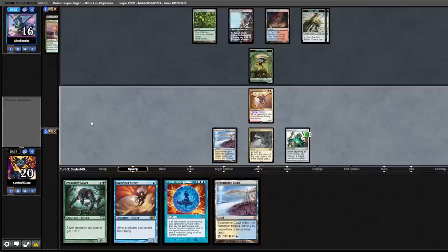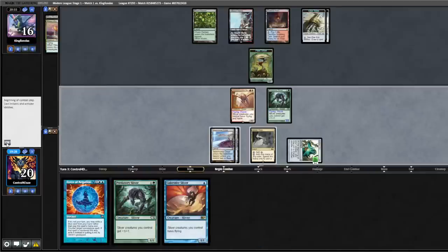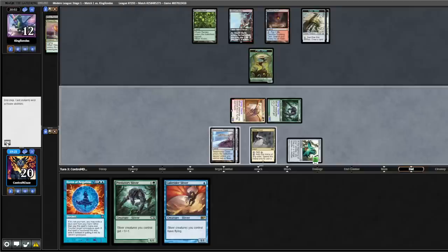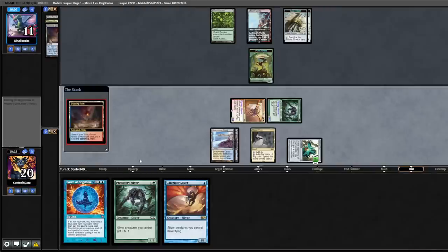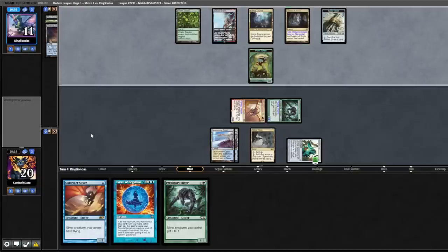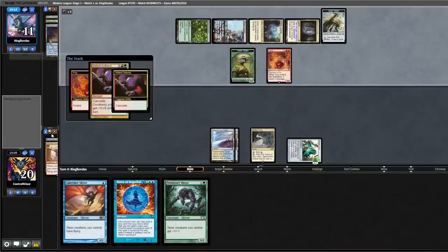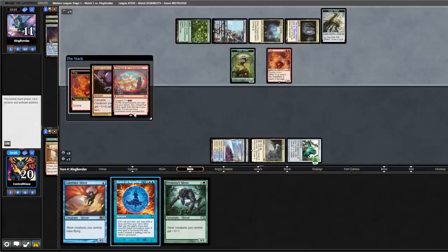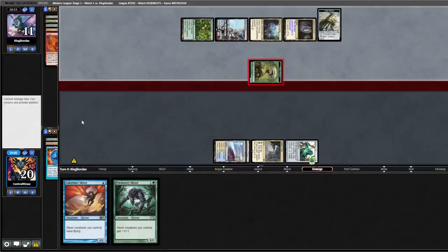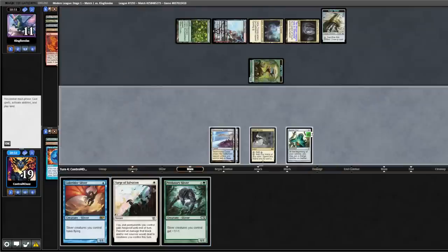Opponent plays a land and passes. We take up the Vial to two, activate it, put our Predatory Sliver into play, and attack for four — opponent's down to twelve. We have lethal next turn if our opponent doesn't have anything. Opponent plays out a Cavern into a Fury — time to rebuild. We Force of Negation the Violent Outburst with the Evoke trigger on the stack. Surge of Salvation — a turn too late. Play out our Gale Rider and pass the turn.